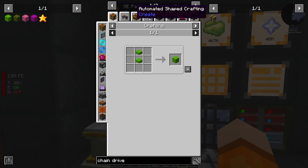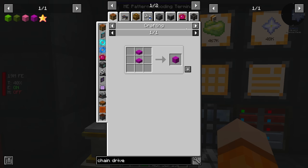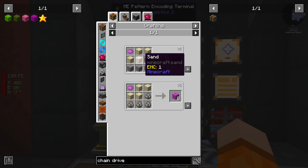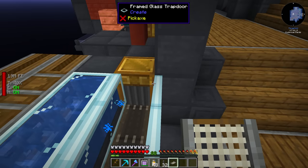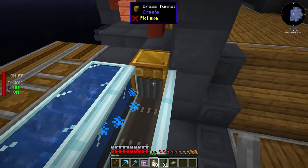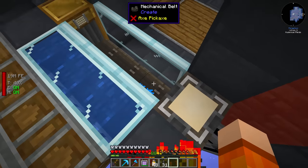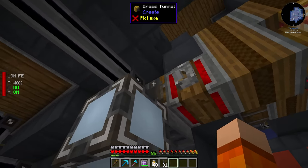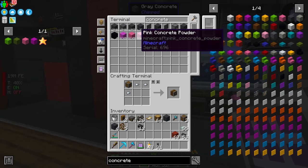We have to set the recipe in Applied Energistics — concrete powder to regular concrete: lime, green, pink, and magenta — going into this pattern provider. We'll need recipes for the powder as well; powder is just made from sand and gravel, and we're making a lot of dyes over here at Botania. We want a filter on the tunnel so it doesn't let any concrete powder through without being converted first by the fans. The filter contains all the completed recipes. The pattern provider drops the concrete powder onto the belt, the fans convert it into regular concrete, the filter allows it through the brass tunnel, and a hopper connected to an interface imports the finished concrete back to our AE system. Now we should be able to request any sort of concrete.